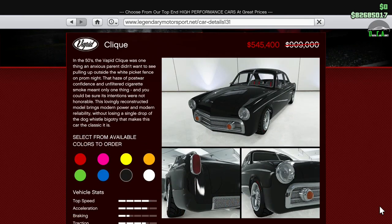Moving along, we have 40% off the Vapid Click, which is one of the fastest cars in the muscle car class around most tracks. Depending on the track, this one can beat the new Dominator GTT, so I highly recommend getting the Click if you don't have one already.